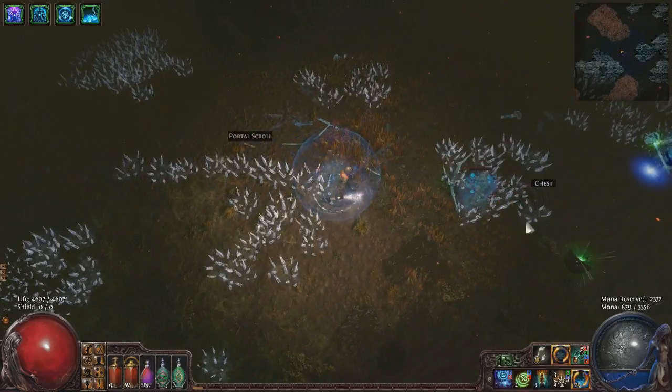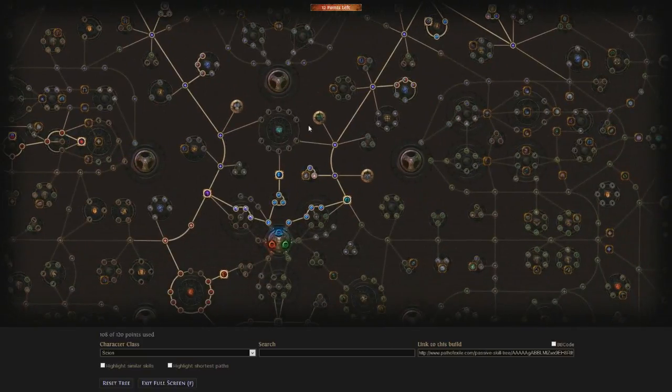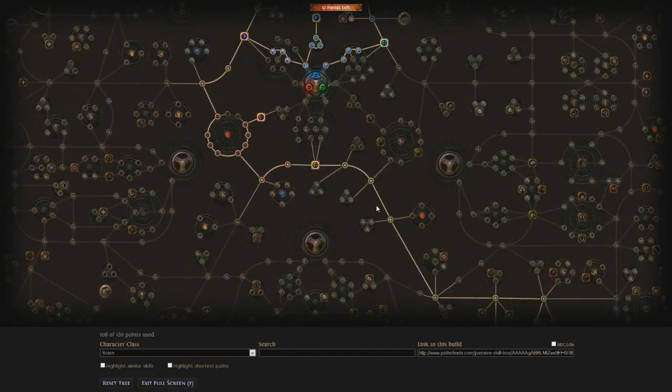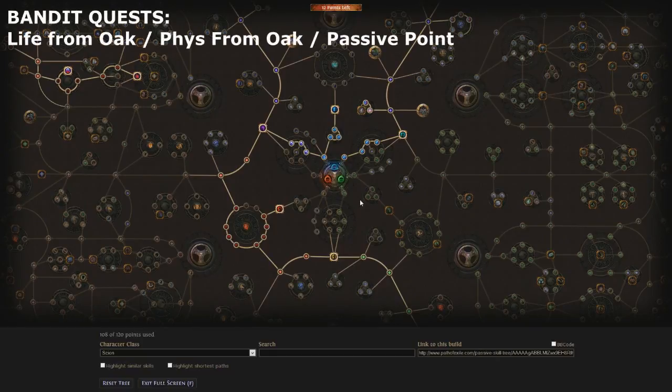Now let's take a look at my passive skill tree. As I mentioned, we start as Scion so we can expand out in multiple directions across the passive tree. We go up the left side into the Templar area, up the right side towards Eldritch Battery near the Witch, and all the way down for Iron Reflexes and Mind Over Matter. Scion is a natural choice — no other character could replicate it. Before I forget, I want to mention my Bandit Quest choices. I originally took Life, Physical Damage, and then the Endurance Charge — all from helping Oak throughout each difficulty.